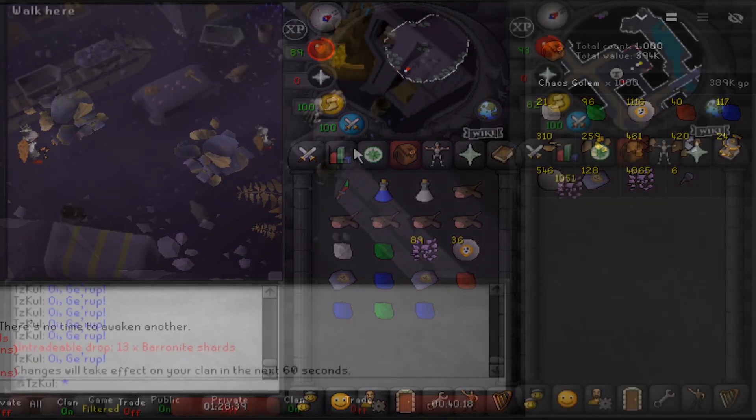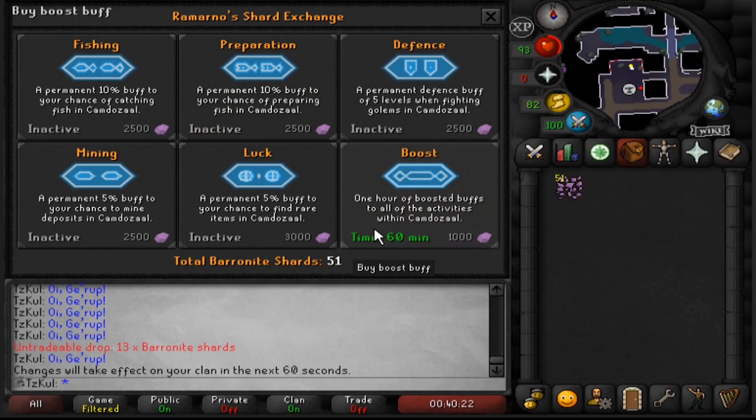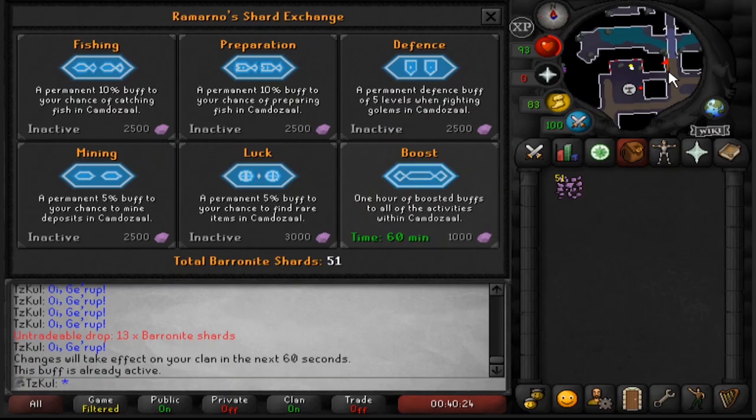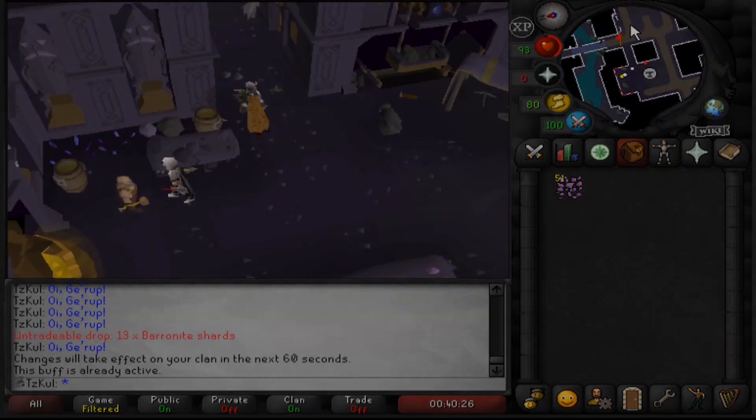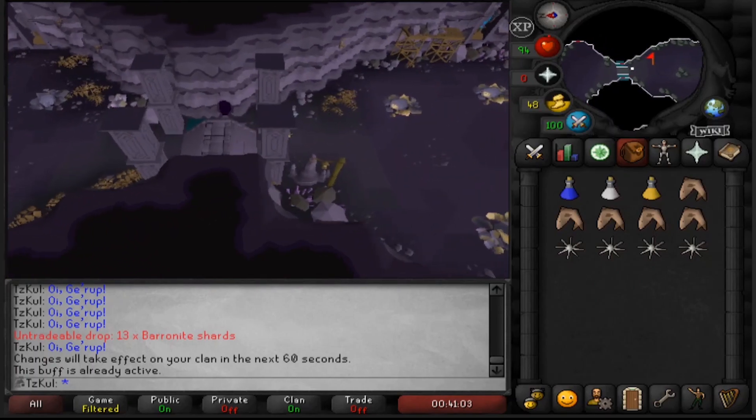There are perks available in this area — one that increases your luck by 5%, and one that has an hour boost in the whole area. I'm not sure if the hour boost affects this, because when I tried it I didn't receive any extra drops that hour, so if the effect exists, it's minimal.